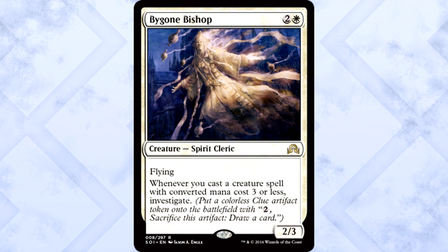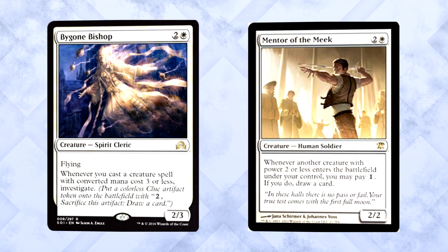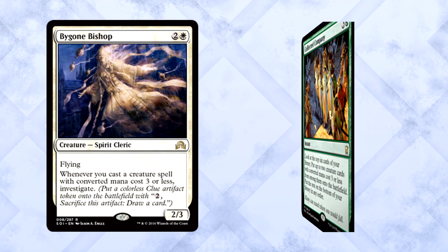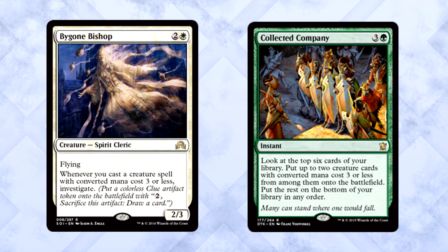Bygone Bishop is three mana for a 2/3 spirit cleric with flying. Whenever you cast a creature spell with converted mana cost three or less, investigate. This is an interesting card — it isn't Mentor of the Meek, but I'm not sure if that's a good thing or a bad thing. Clues are nice because they're resilient to board wipes, but this is obviously a card you want in an aggressive strategy. It can be grabbed by Collected Company, which is kind of cool, but those cards aren't cast. This could fit into an aggressive shell. Giving white more card draw is weird — I like it, but it's weird.